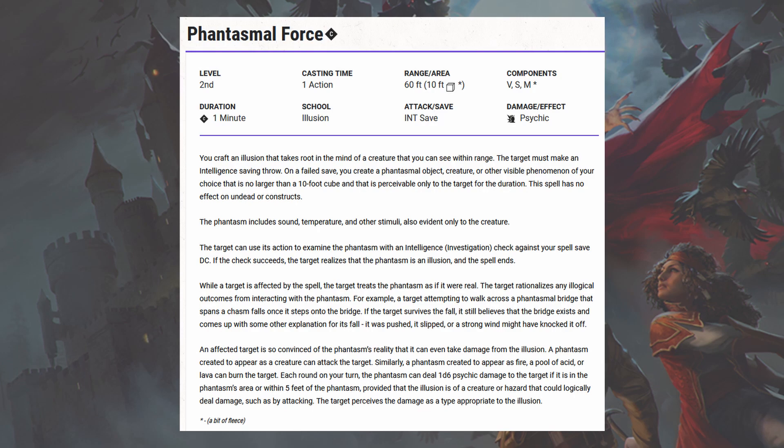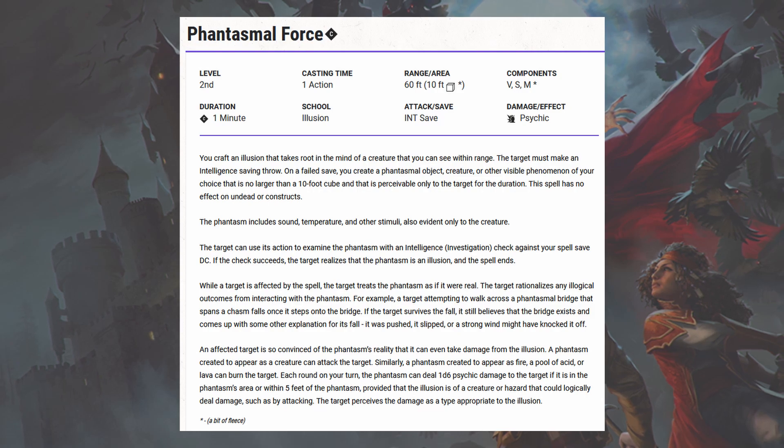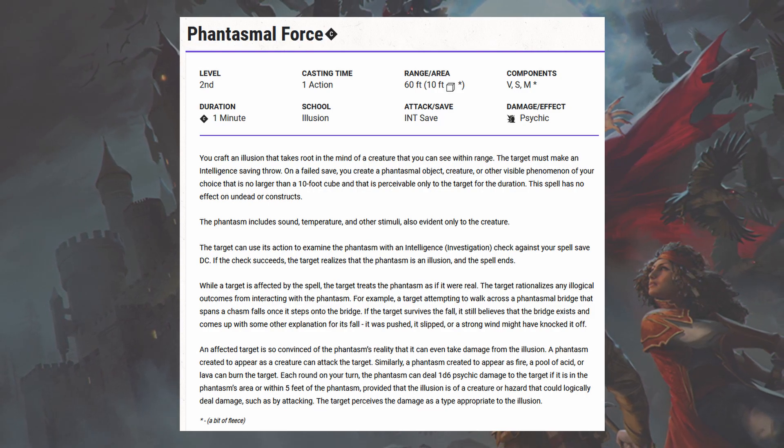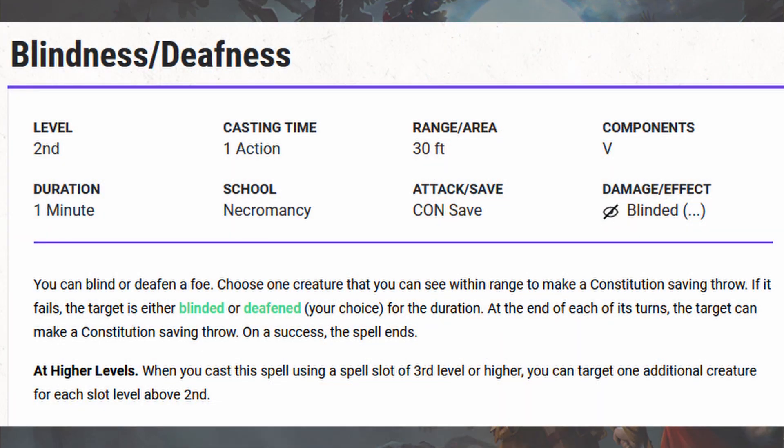You can even deal some psychic damage with Phantasmal Force. I don't think it scales up with levels, but it's a nice one to have in the back pocket, and if you don't end up using it, you can always swap it out at a later level. Blindness and Deafness is great against spellcasters. Giving a creature blindness in melee range is a great way to avoid some damage. However, it does involve a Constitution saving throw, so make a judgement call — if creatures have high Constitution or even a sense of smell, this spell can be a little bit redundant.